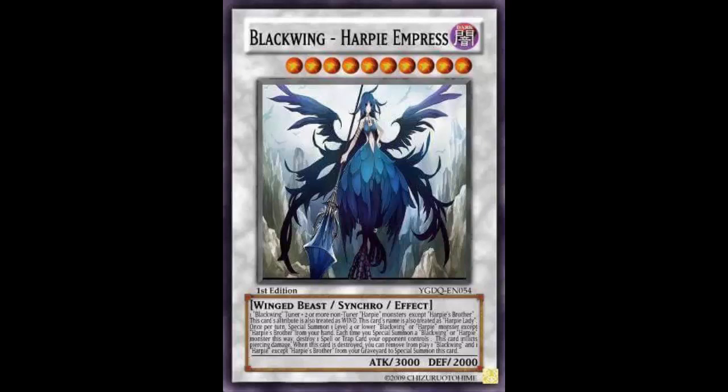Blackwings can easily make Armor Master, which is in my opinion a much better card than this. Harpies can make Lightning Chidori much easier. Both decks can do better things by themselves. Yes, they both have consistency issues and are both Winged Beasts, but that's no reason to combine them just for this card.